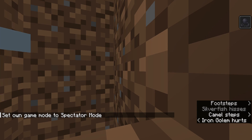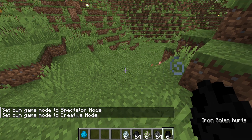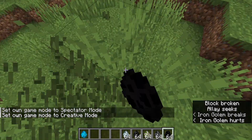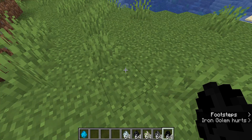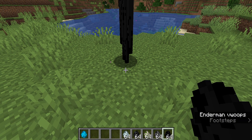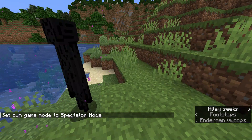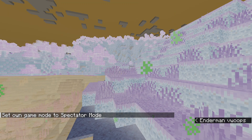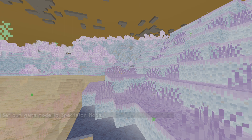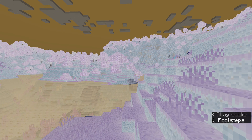Silverfish sees normally as well. Now the enderman — for sure he has to see something different. Let's go near water. Why is he scared of water? Oh my gosh — water is like lava for him! And why is he seeing purple?